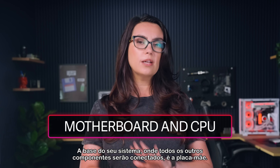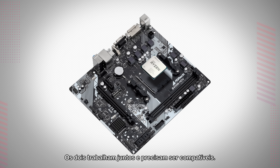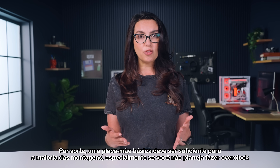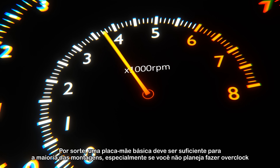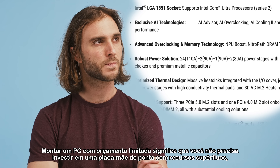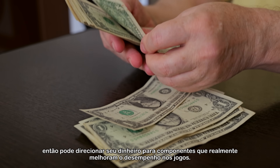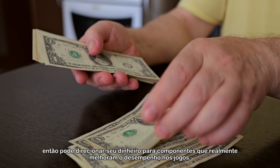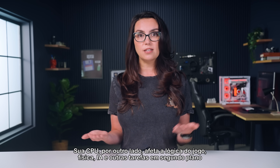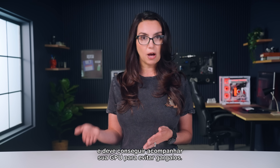The foundation of your system where all other components will connect is the motherboard. The CPU is the system's brain. The two work together and must be compatible. Luckily, a basic motherboard should suffice for most builds, especially if you aren't planning to overclock or use multiple high-performance Gen 5 SSDs. Building on a budget means you don't need to invest in a high-end motherboard with superfluous features, so you can put your cash into components that directly enhance gaming performance. Your CPU, on the other hand, can affect your game logic, physics, AI, and other background tasks and should be able to keep up with your GPU to avoid bottlenecks.